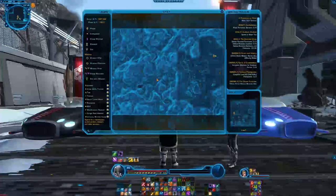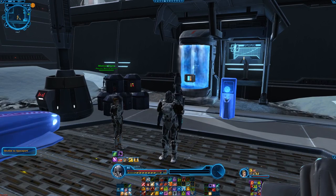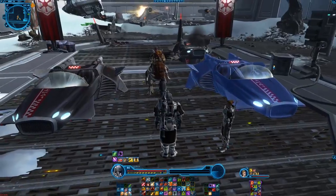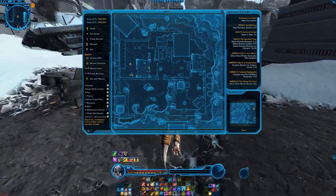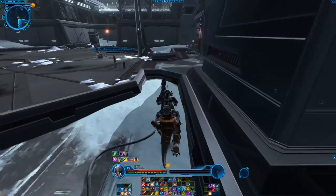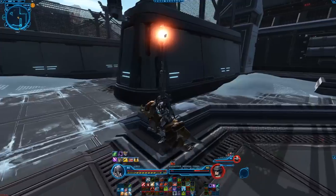Whatever that medical droid is doing there is up to be discovered. This is a level 60 area — everything here is level 60. We have all kinds of mobs: normals, silvers, golds, and probably some champions, though I haven't seen one yet. Immediately as you land you're already facing enemies — possessed Imperials.